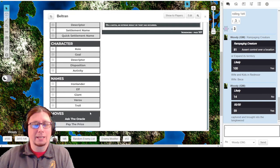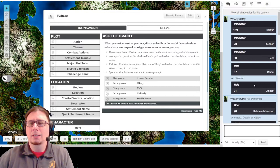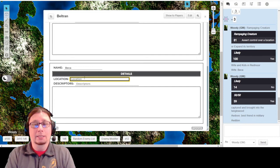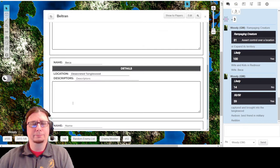We can see why he's bitter then - why his comrades in arms have left him here. Although I'm going to say that he probably still has a bond with one of them, like his best friend in the service. That would be another good name. That's probably where I could use the other name - what was it? Adan. I'm going to say Adan. Let's go ahead and go to bonds. And Becca's location: Desecrated Tanglewood. I might add some extra descriptors for her in a moment.